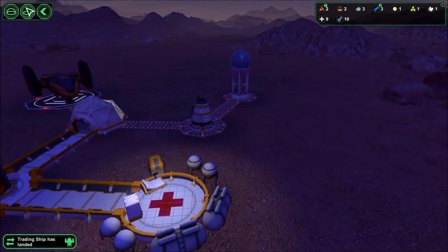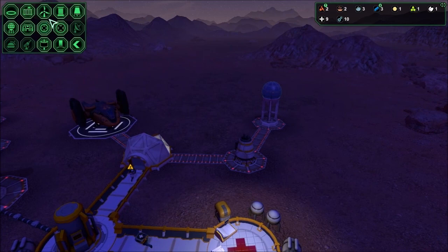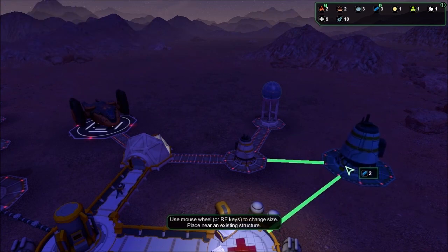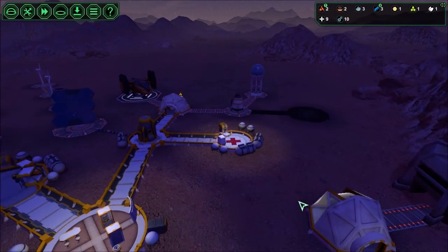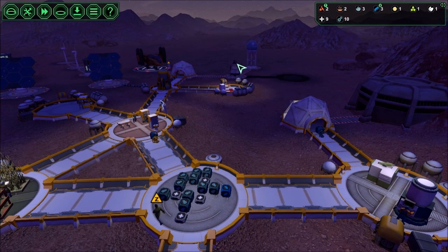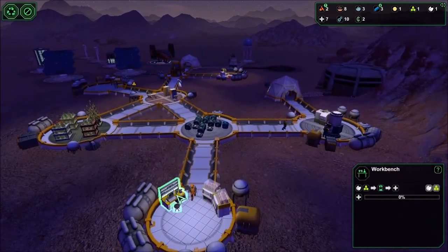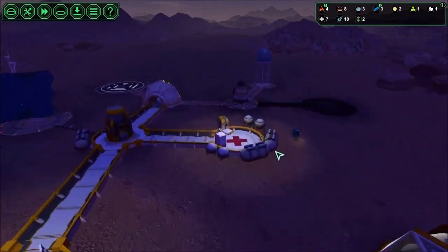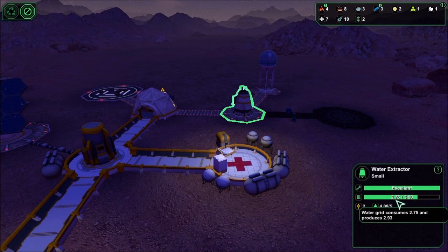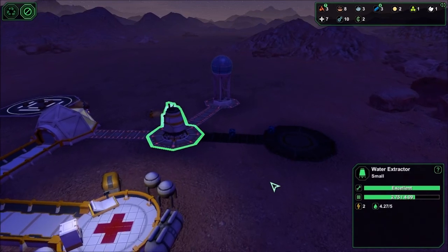The next part of our expansion project is we need another water extractor. That's going to use up all our metal, but it's very important. I've played through games where water does ebb and flow — I don't know why, it just does. Your usage stays the same but how much it produces is about 70%, which means roughly three and a half units. Since that's less than a full unit short of our usage, we're going to go ahead and build it.